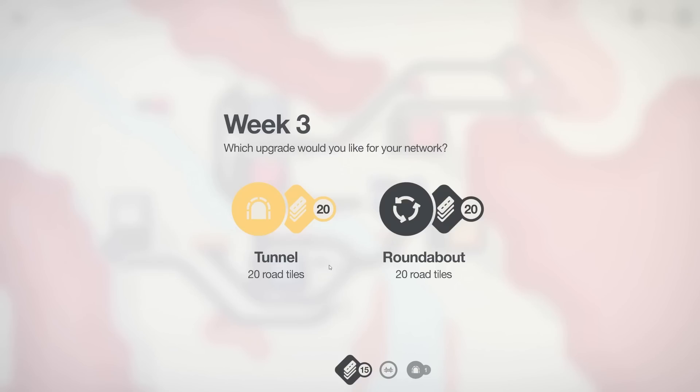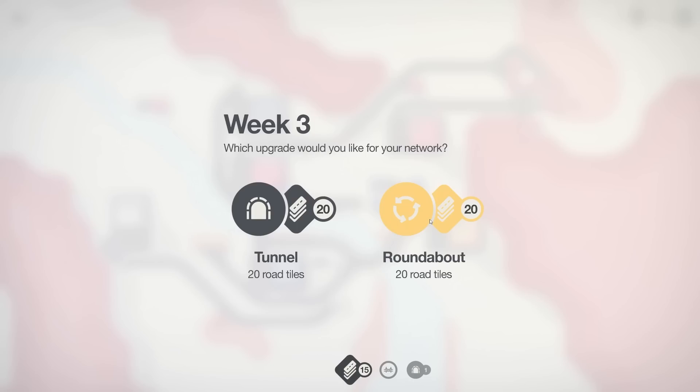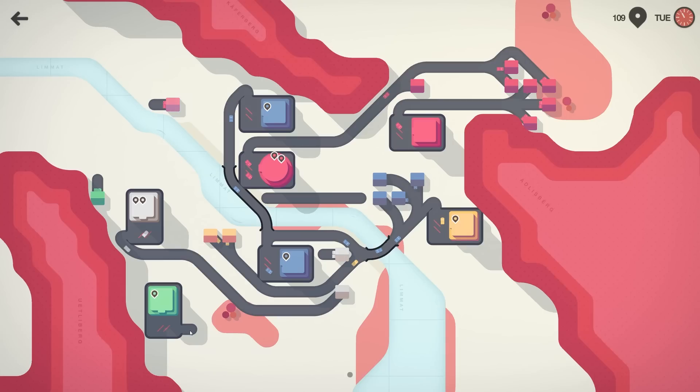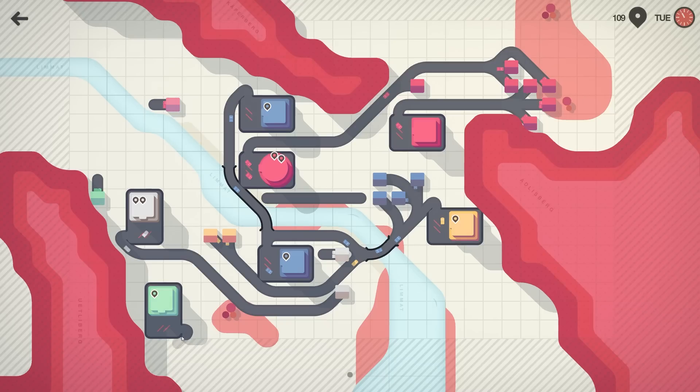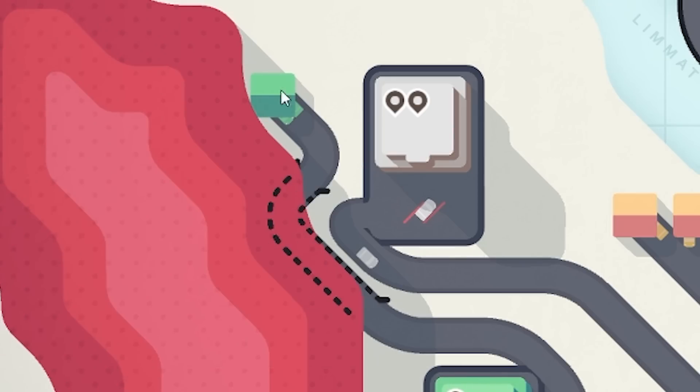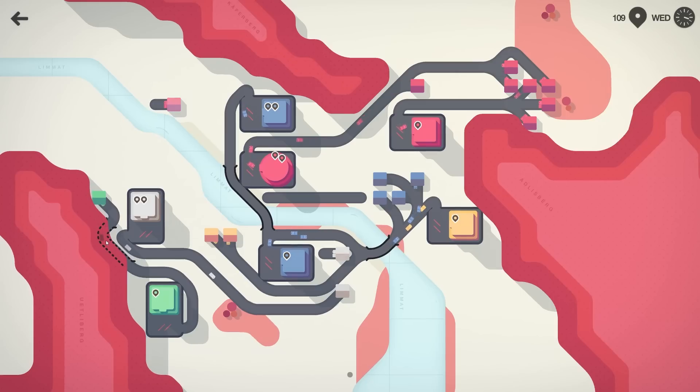It's week three. Unfortunately no bridge — that's very disappointing. We've got a roundabout or we can go with a tunnel. Given the amount of mountains we have to go through, we're going to use the tunnels. These dark red areas are the places we have to tunnel through. And we have a green! We picked a tunnel which means we can come through here and go out there. You can't connect a tunnel straight to a house, hence we're a wee bit windy.